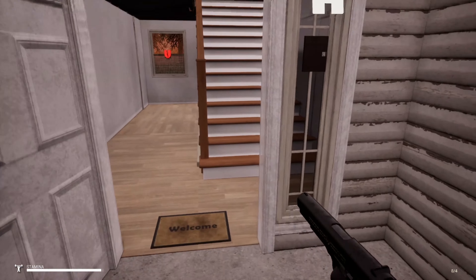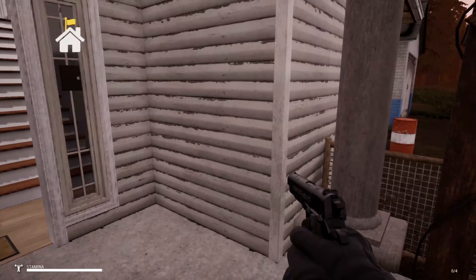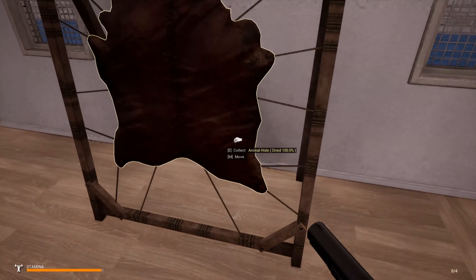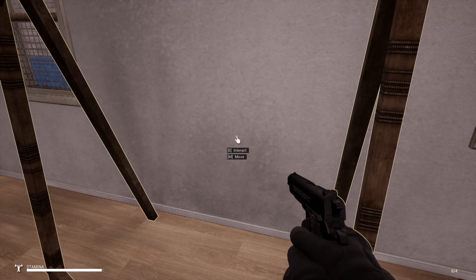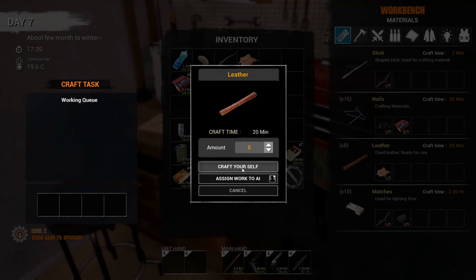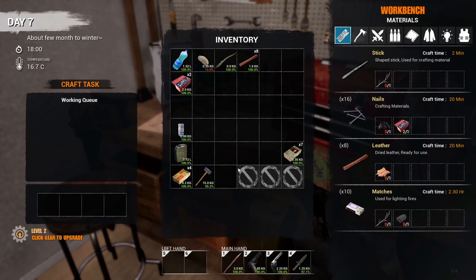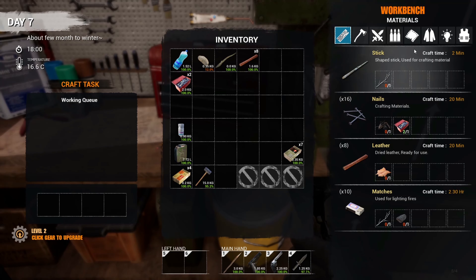We don't really have a lot to do because we're just waiting for things to dry. Oh, this is dry — so we can make some leather. Nice. So we've got some leather — do we need two? That is the question for the bow.